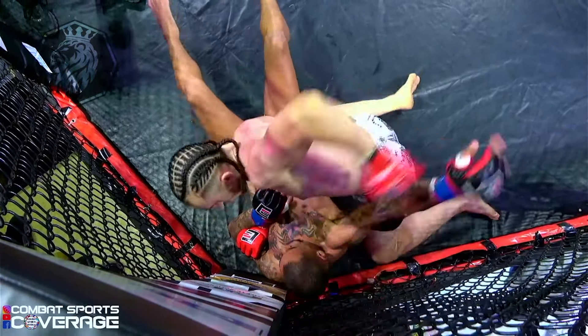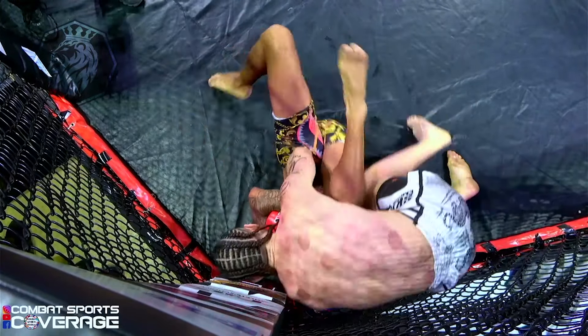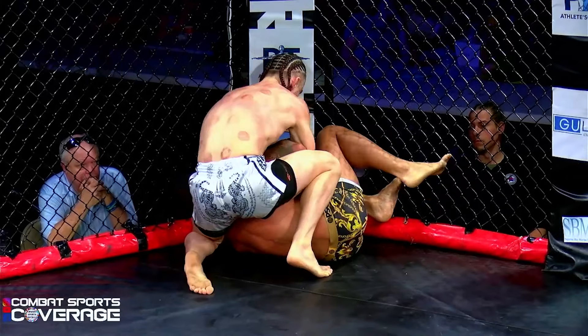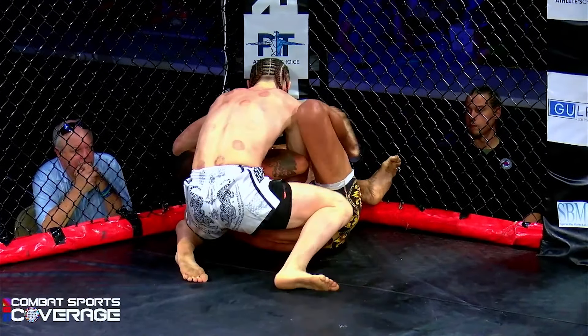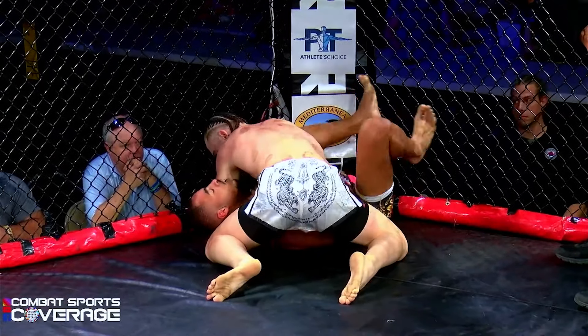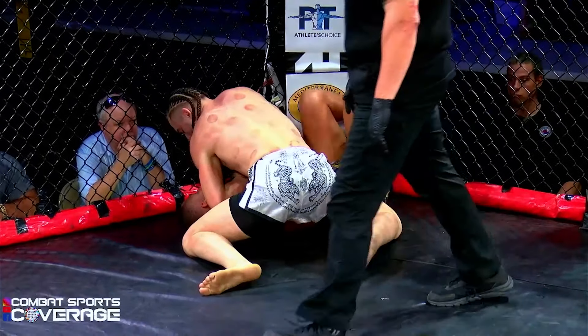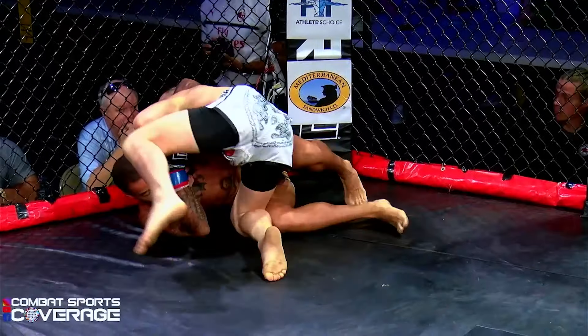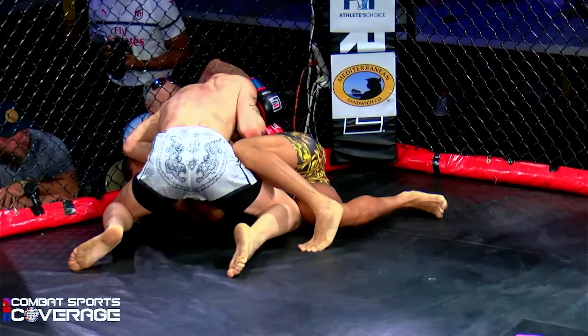Weaver looking to set up submissions. Nice — good shot there. Once again, this is a very taxing fight for Armani being on the bottom, struggling to get up. Usually kick off the cage, turn into him — try not to turn away from him like he looks like he's trying to do. Weaver with good ground and pound, good control, staying on top.